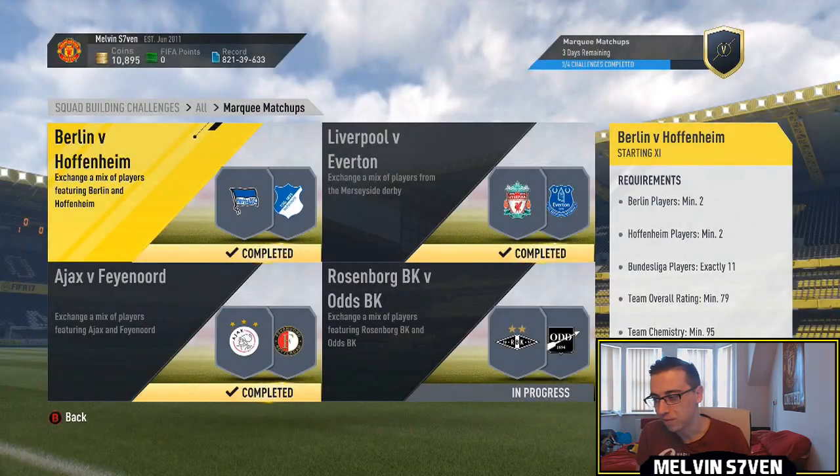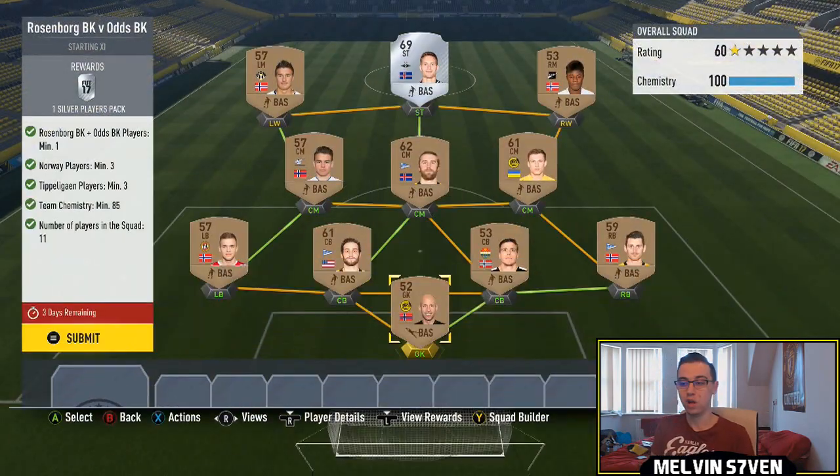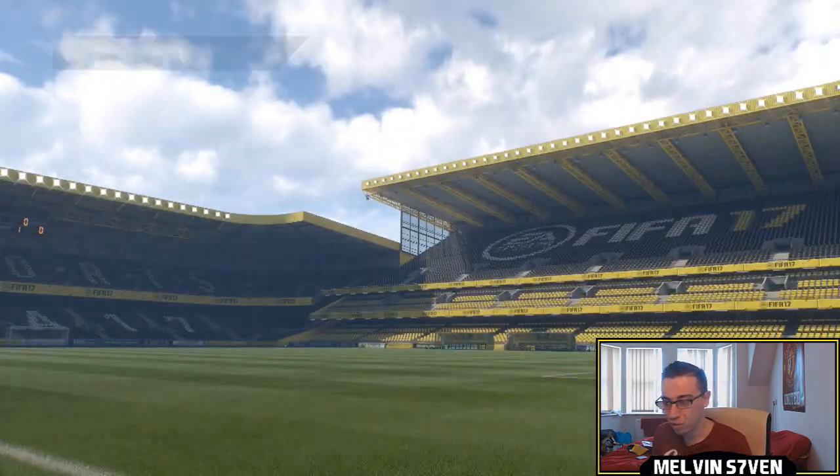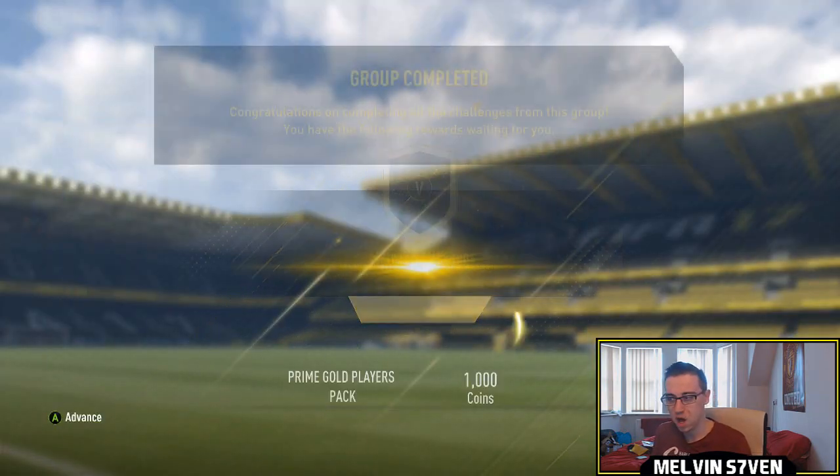Then we move over to Rosenberg versus Odds. You need one player from either of those clubs and then fill it up with typical game bronzes, which is what I've done. You need three Norway players and at least three from the Tippeliga — the Norwegian league. Very simple, nothing too strenuous in this marquee matchups.